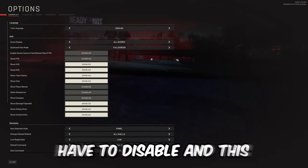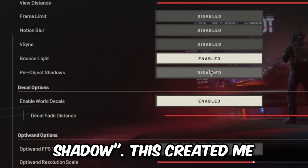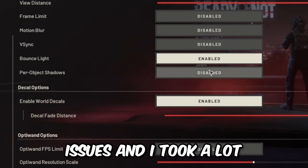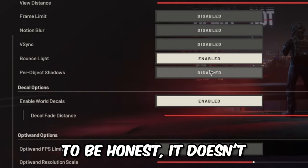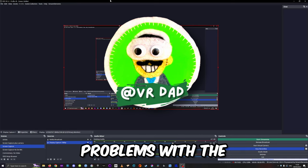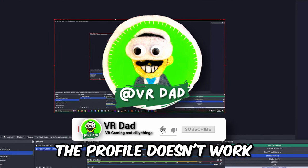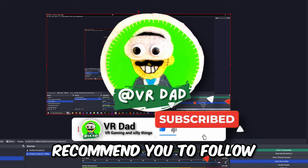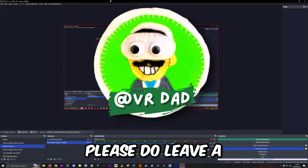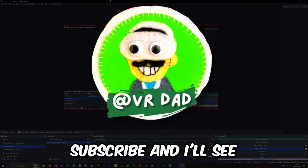In the menu options, one particular setting you have to disable is called Per Object Shadow. This caused me a lot of performance issues and it took a long time to figure out — honestly it doesn't make any visual difference, so just disable it. If you have problems with weapon alignment and the profile import doesn't work well, I recommend following the guidance from Dead Pixel Gaming, linked in the description. If you have any problems, leave a comment below and I'll do my best to help.